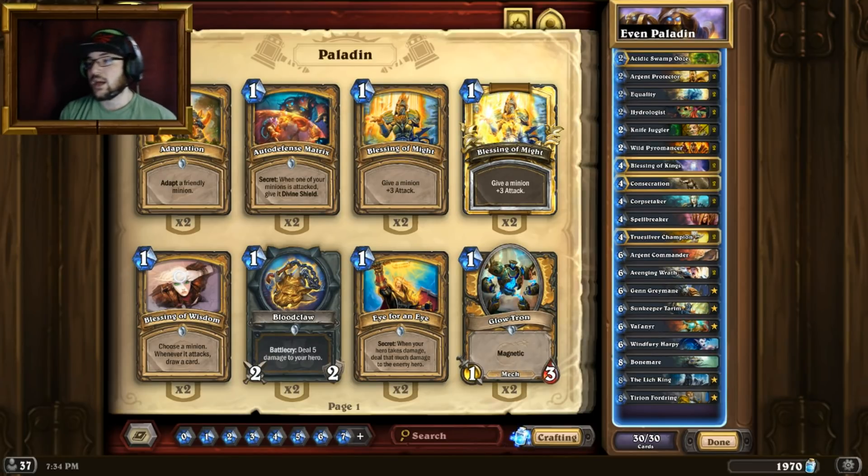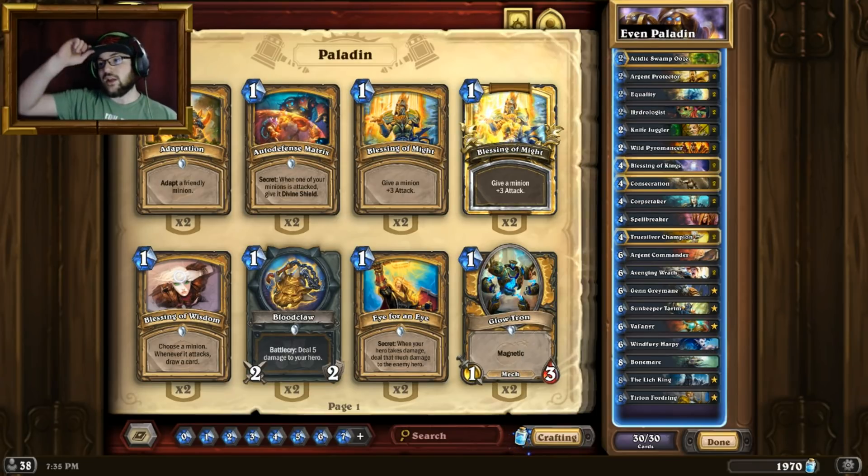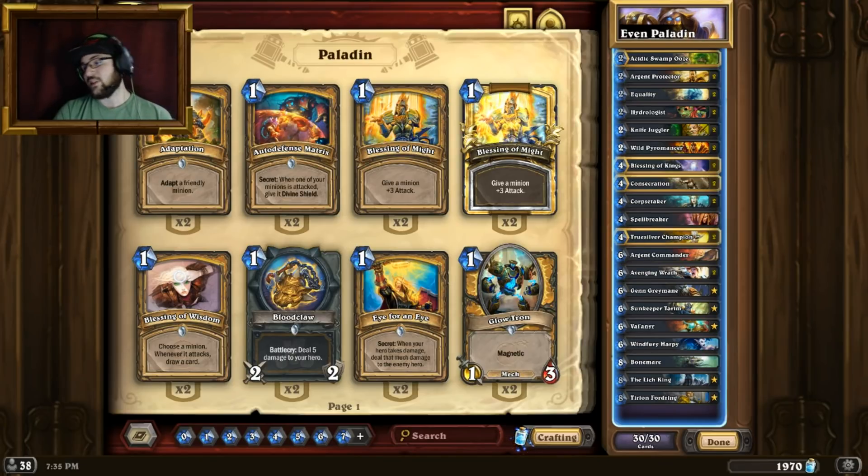This time around he comes in with what I would call a mid-range paladin, and it will definitely do the job for you guys. He wrote an extensive guide explaining everything from mulligans to card choices to even matchup specifics for many different matchup types. I hope you guys read it as it will definitely improve not only your gameplay but most likely your climb, your rank overall, and your win rate. I've read it and he poses some fantastic points.